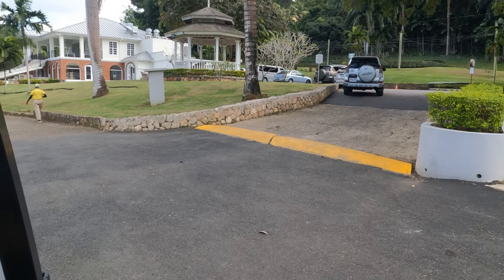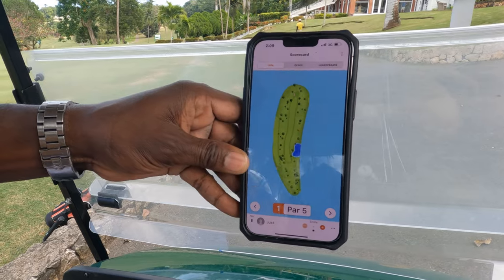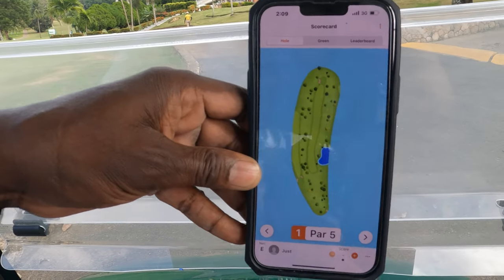The beauty about this is I play Garland Golf, I got a Garland watch. GPS does work down here and it shows you the holes. The first hole is a par five, pretty much straight with a slight dogleg to the right, but this is what we're working with today. So stick around — we're gonna meet Andrea at the first hole.